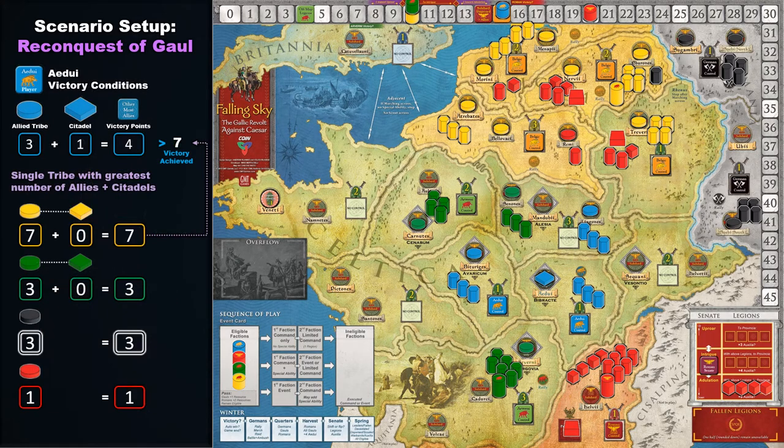The Aedui victory condition is tracked at the bottom of their force display. The Aedui player's goal is to rule the Gallic region as Rome's proxy. To accomplish this goal, they must secure allied tribes and citadels greater than the faction that has the greatest number of tribes and citadels on the game board. Note that Roman forts are not counted for this victory condition.